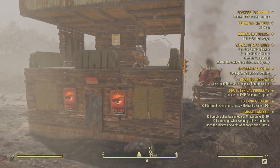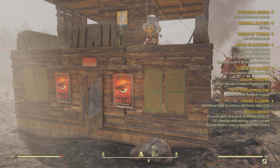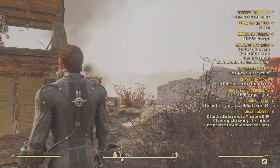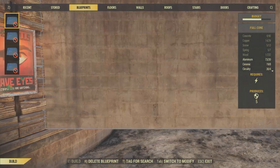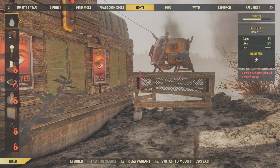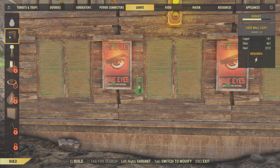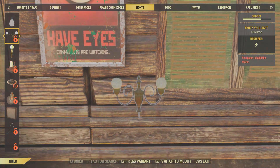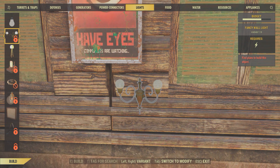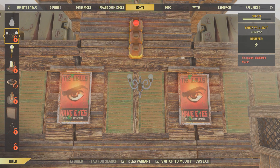So the exploit I found is that once you create an item of a specific type — so say we go to the crafting menu here, there we go — say for example you create... I think I figured it out with the lights. So you see how you can toggle left and right between these light types? Say I want to create this lamp — it says 'fancy wall light' — but I currently don't have the plans to build this object.